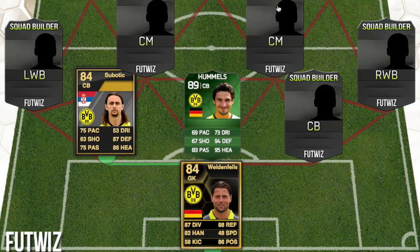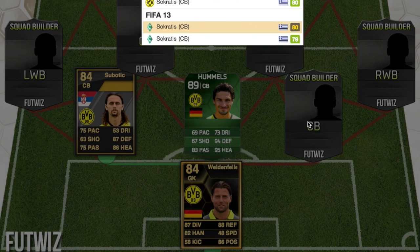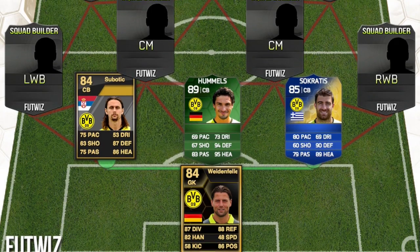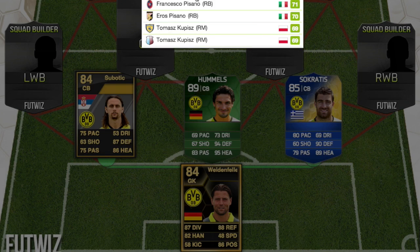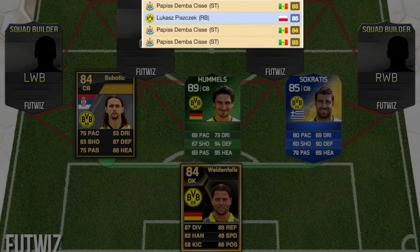I just went for Hummels' card because of the green colour. And then on the other centre-back we've got Socrates — apparently he's meant to be really good in FIFA 15 at the moment, probably the best Greek player in FIFA. Then at right wing back we've got Piszczek, who's actually a right back. Lukasz Piszczek, Team of the Season, 85 rated in FIFA 12.